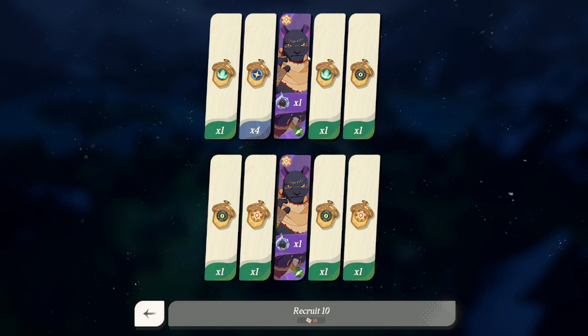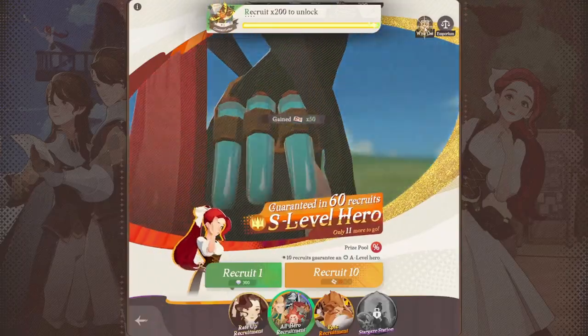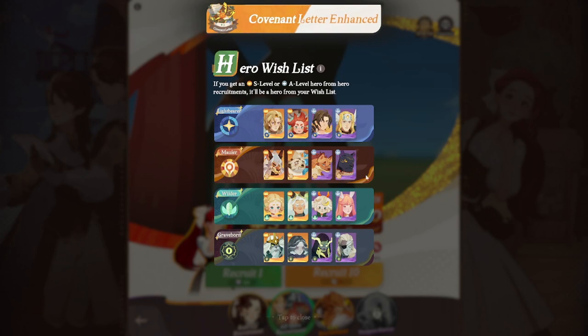I got two Sets, and as you'll see on my wishlist, he's one of the characters I have set for the Mauler class. I didn't get anybody that isn't on my wishlist — it's always going to be somebody on your wishlist any time you recruit. This is a great way to ensure that you're not getting anything you don't want.